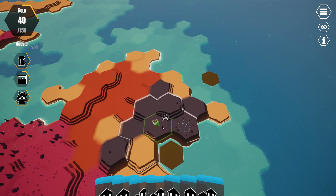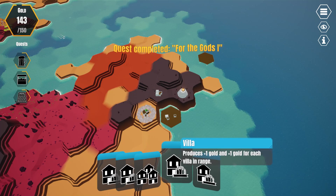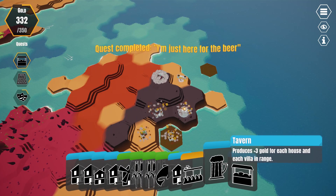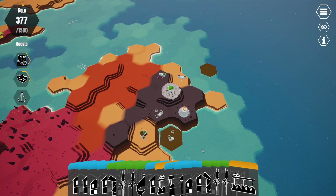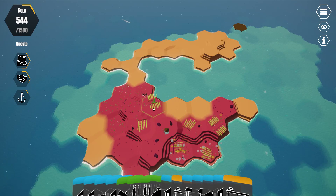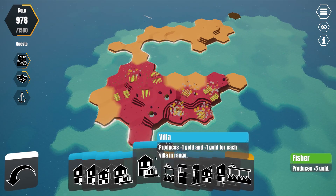This might be a bit more of a struggle and might end up being my doom. We'll put villas over on this end of things, put a big ol' tavern right there. Getting more of this. Let's see — a fissure.